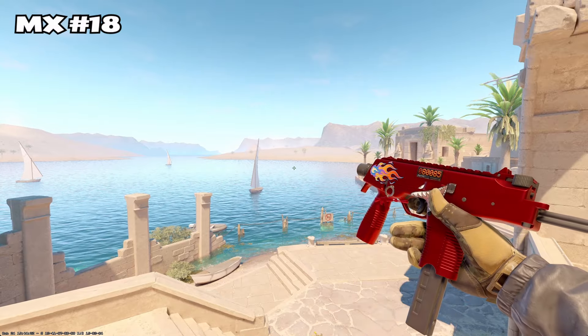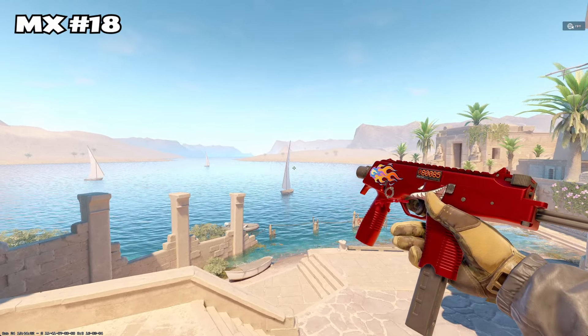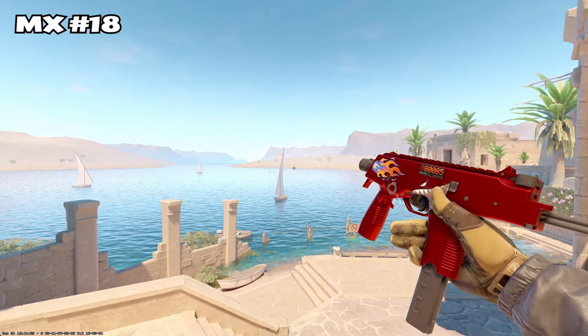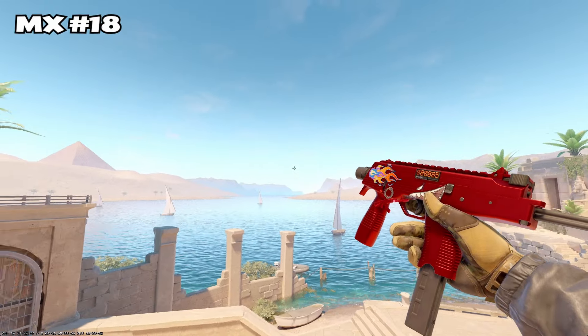Next up, we got my boy MX. We have a hot rod MP9, little flame craft, little scary shark face dude, and a red AK charm. Cannot go wrong with this, MX. That color match is crazy on the charm and on the MP9 — that's a crazy color match.